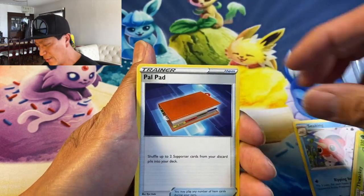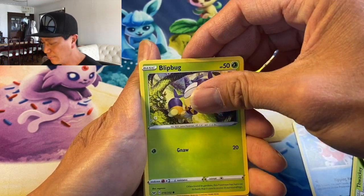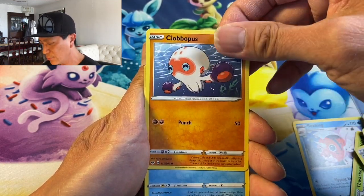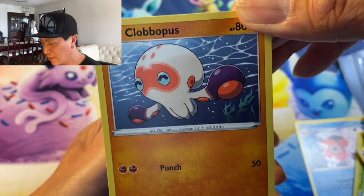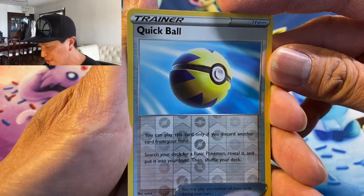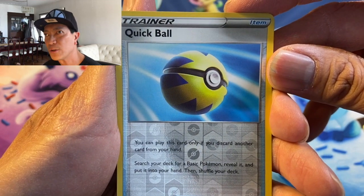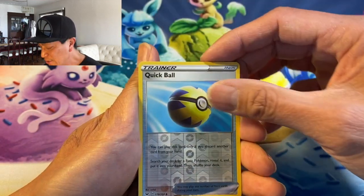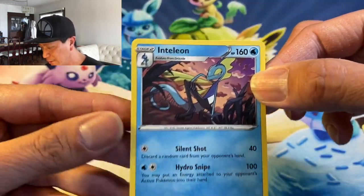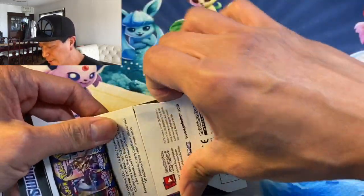Second pack — here we go! Pal Pad, Thwackey, Blipbug, Rhydon, Clubpass. Then Goldeen and — wow — this is nice: a reverse holographic Quick Ball! The secret rare version of this one is very nice — I've seen it on some videos. And the last card is an Inteleon non-holo rare. That secret rare Quick Ball is a cool one.